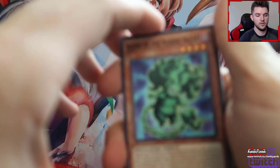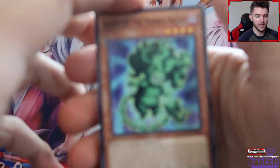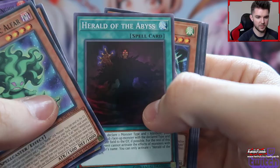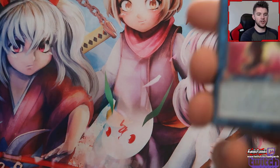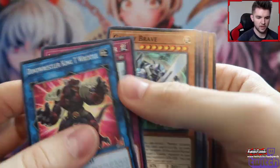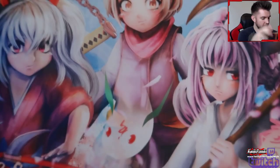Soul Fusion, be nice to me — it'd be really nice to pull something good out of this. The Bigfoot's really cool. The pack openings I've been having for Yu-Gi-Oh in the past have been really butt cheeks, but the Bigfoot was a really nice pull. All right, we got two more packs of Soul Fusion, then I'm going into Savage Strike, which I'm pretty sure there's only like three good cards in.